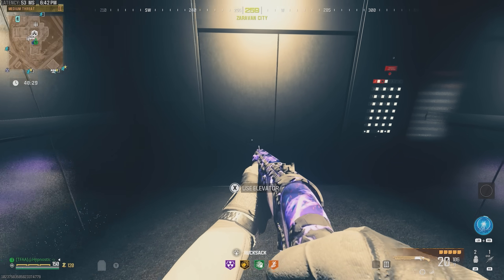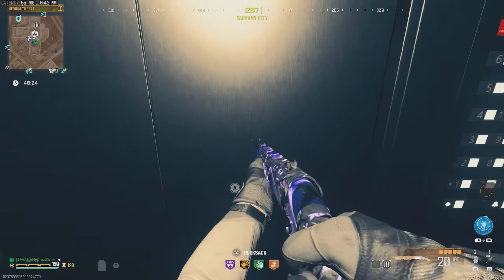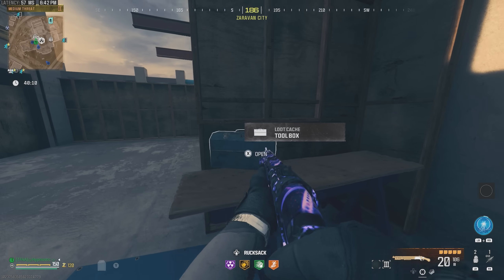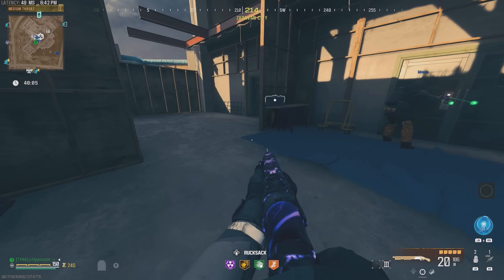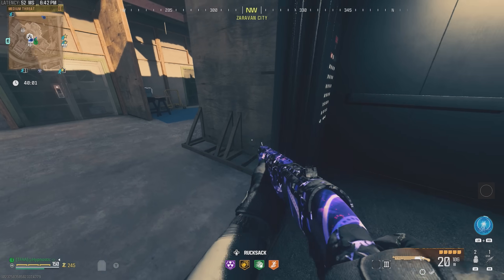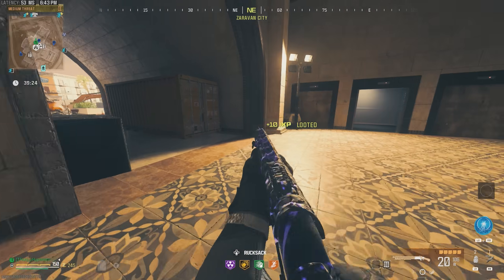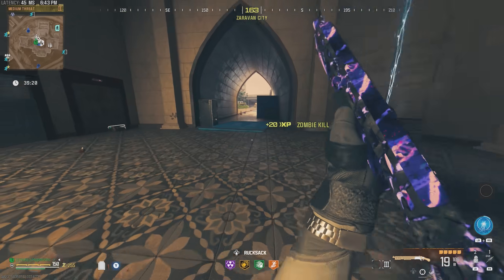So I'm guessing this is actually where we fight the warlord — this is gonna be fun, I can't wait. We are up top. Okay, so it's saying that the door is locked. Is there like a key card or something that I didn't see? It's kind of weird. Let's go back downstairs.